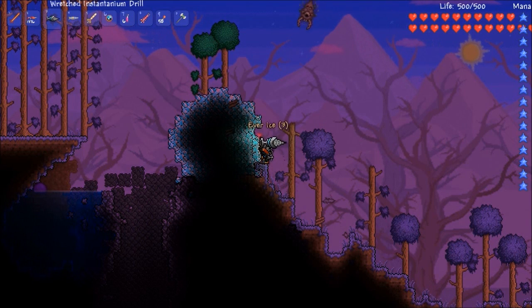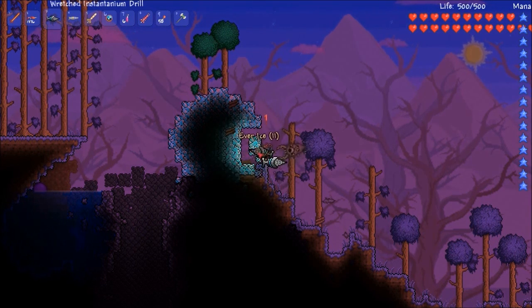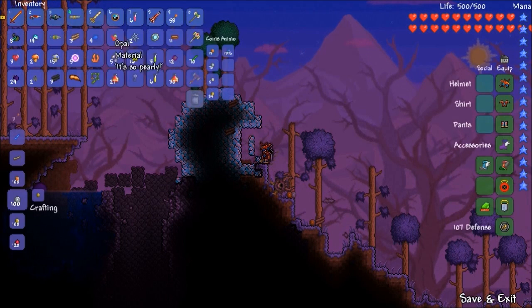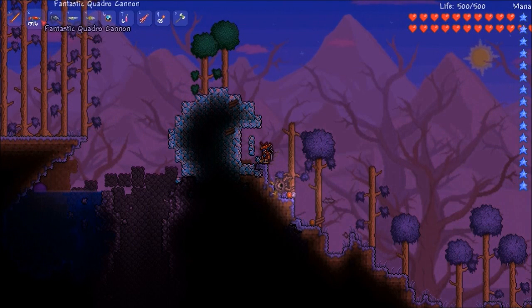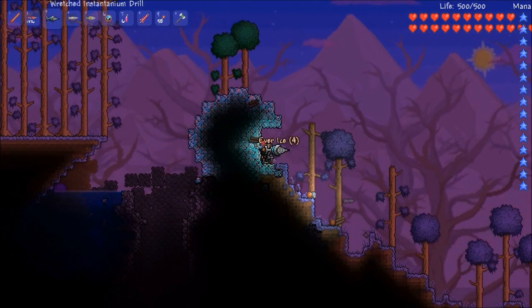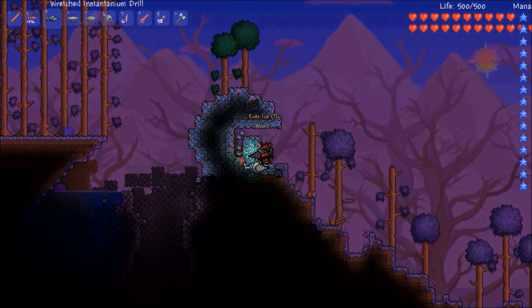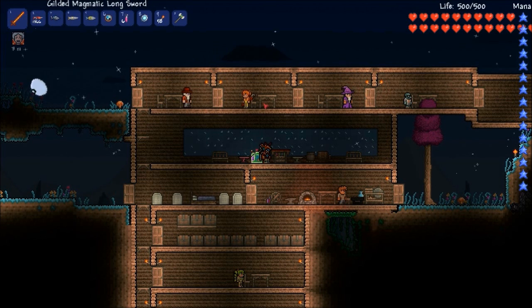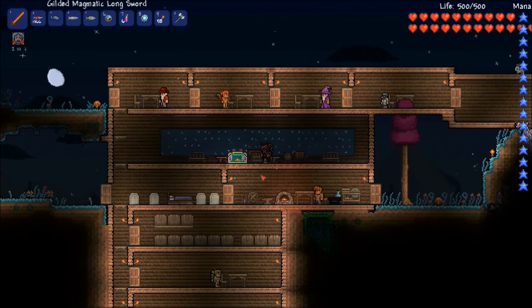I found my comet! Somehow it landed underneath the trees, which is totally a thing. I am using my instantaneous drill — I would imagine nothing else can mine this. Looks like you need your instantaneous drill, which you'll get from your Sky Fortress anyway. Not too much of it though — hopefully you don't need too much of this stuff. With the Ever-Ice you can make some ice arrows, some ice bullets, and an ice flamethrower? I don't know how that works. It's best not to think about things and just play the game.